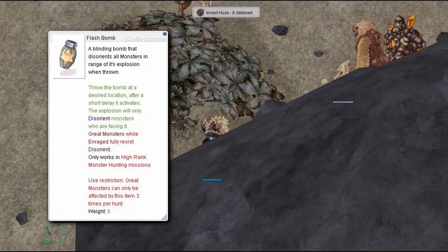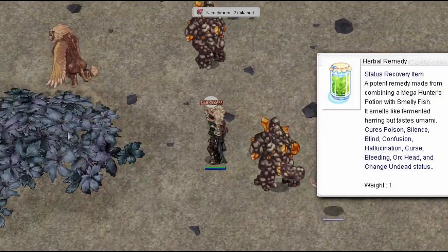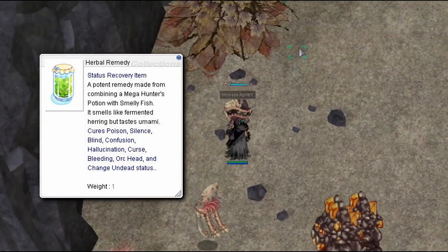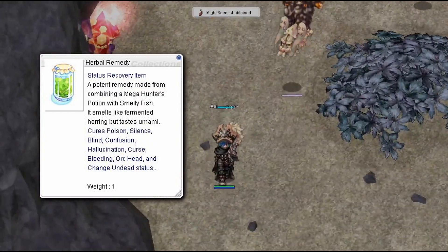Large Barrel Bomb deals massive damage to all nearby enemies after exploding. Flash Bomb will disorientate monsters in the range of its explosion for a short time. Herbal Remedy cures poison, silence, blind, confusion, hallucination, curse, bleeding, orc head, and the change undead status.